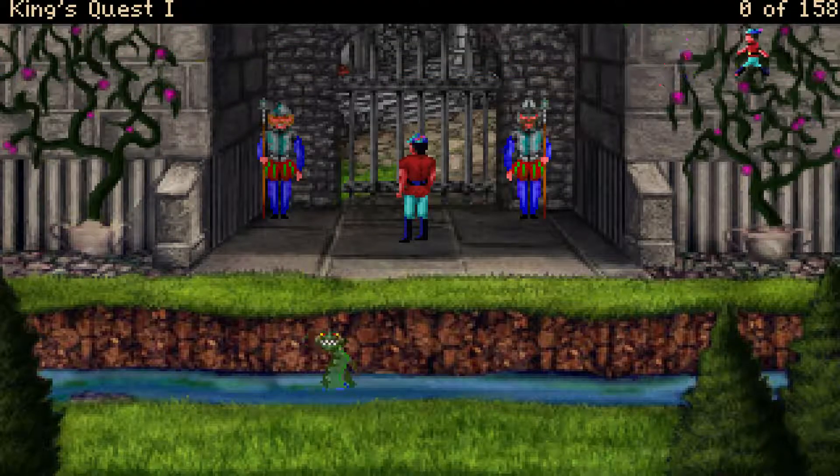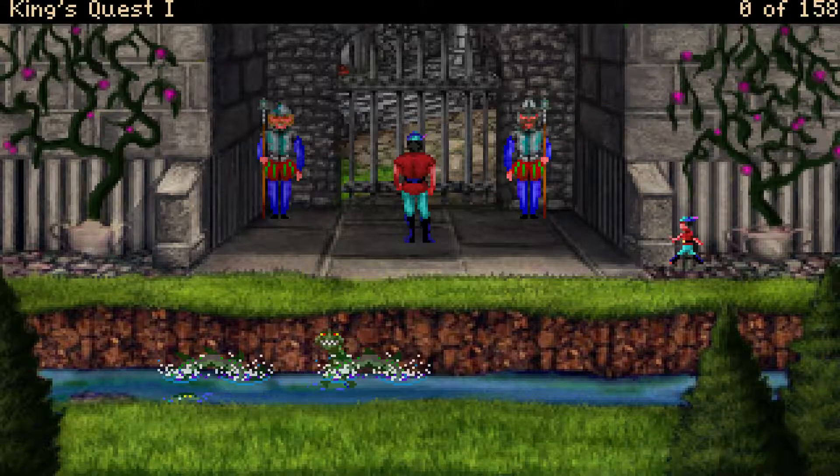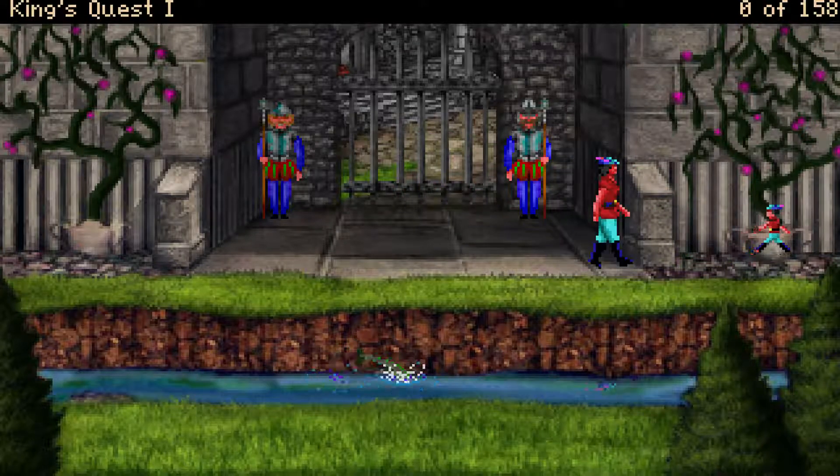Wir sehen hier oben die Leiste, und da – vor allen Dingen, das war bei Sierra-Spielen früher immer ganz, ganz wichtig – die Punktzahl. Es gab immer Punkte für alle möglichen Dinge, und so konnte man dann ausmachen, wie viel man vom Spiel denn eigentlich gesehen hat, selbst wenn man es durchgespielt hat.